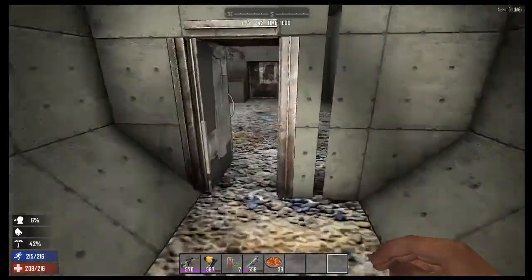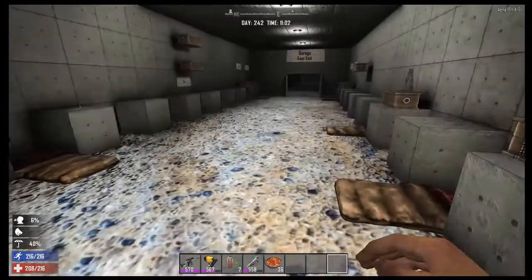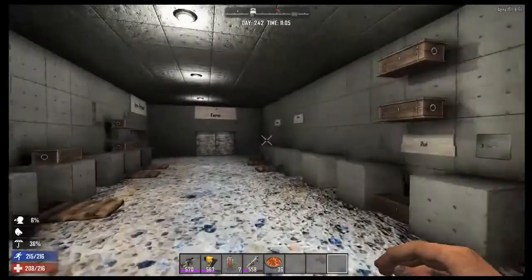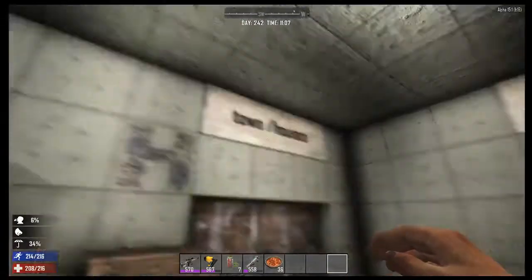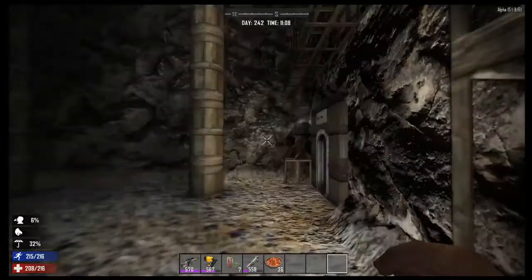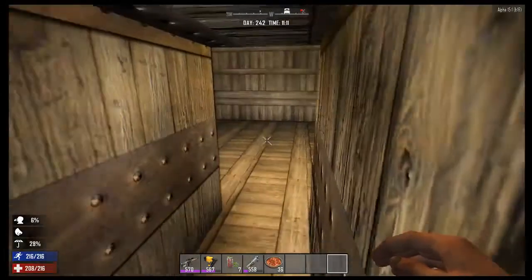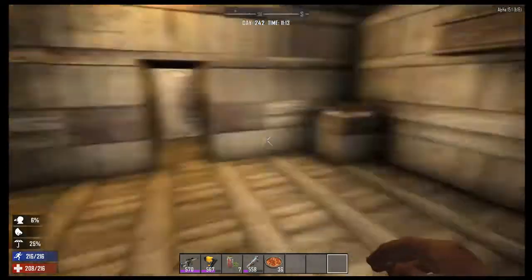Main town — we never really made separate quarters, mainly because no one really was playing other than us. But we got a few people so we made this temporary room for them. This is where the townhouses were going to be. I think the only person to ever really make one was Oil Bob — let's see what he did. I've never been in here. Oh cool — just a nice little square room.